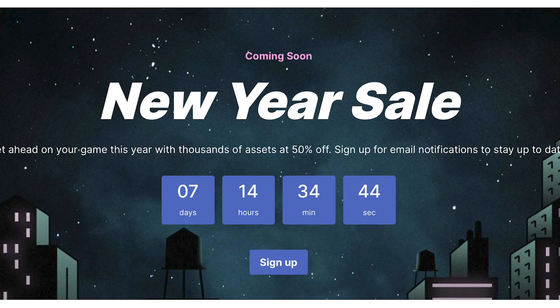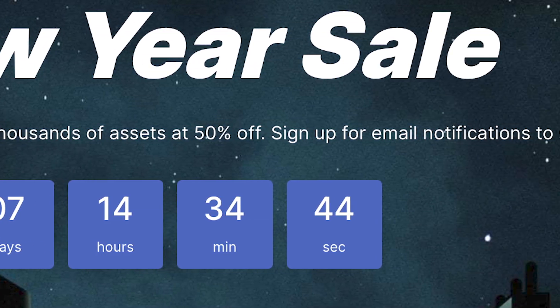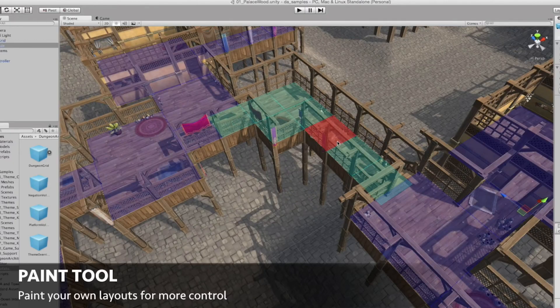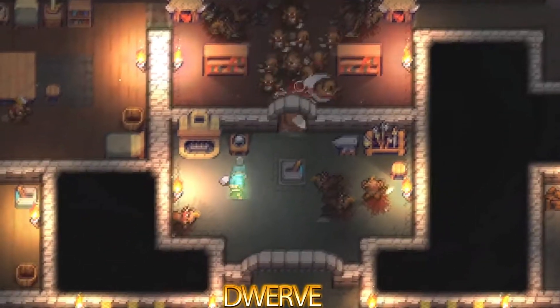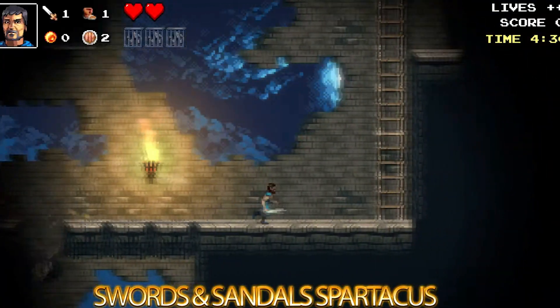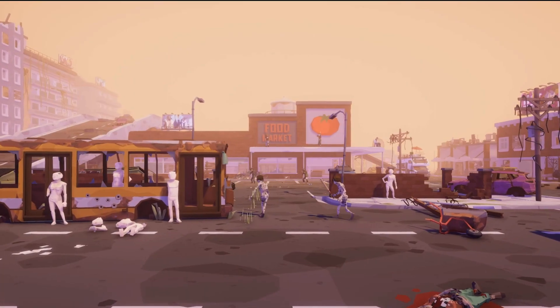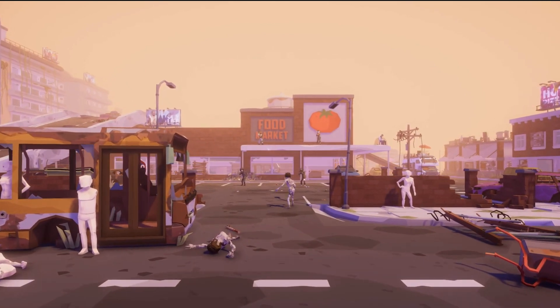We're entering December and there will be a lot of sales on the Unity store. In exactly a week there will be a New Year sale which will have thousands of assets 50% off. To prepare you for that discount, today I'll be showing you 7 of the most interesting assets you can download for your own project. This list is in a completely random order, and we'll start off with number 1.